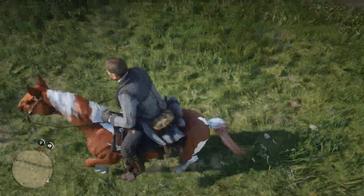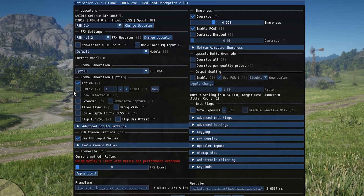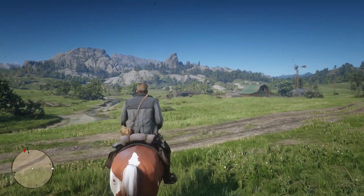Now press the Insert key again to open the OptiScaler mod menu and then enable the settings I'm showing here. Enable HUD fix and set the value to 1. Also enable extended settings. These extended settings are crucial for completely fixing notification pop-up and gun wheel HUD flicker.